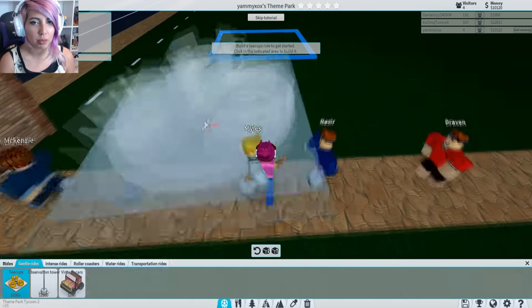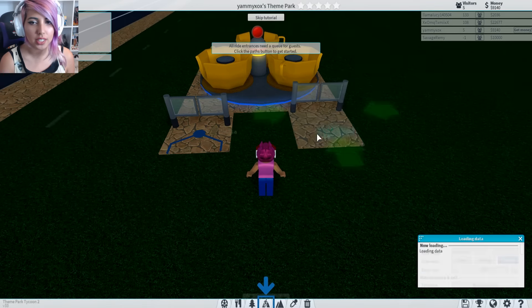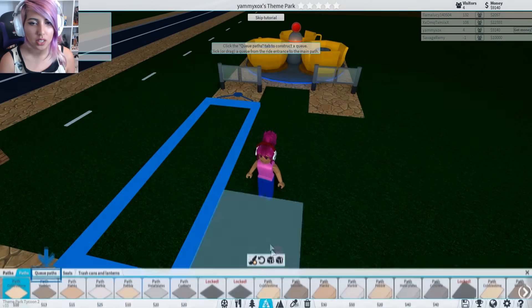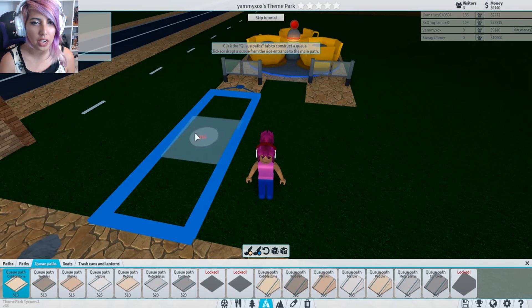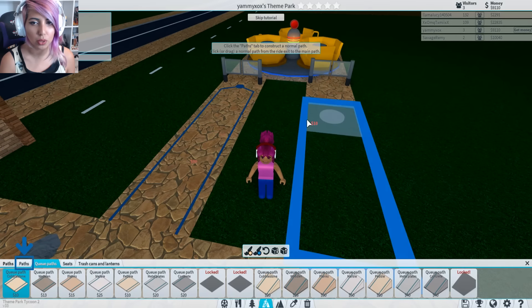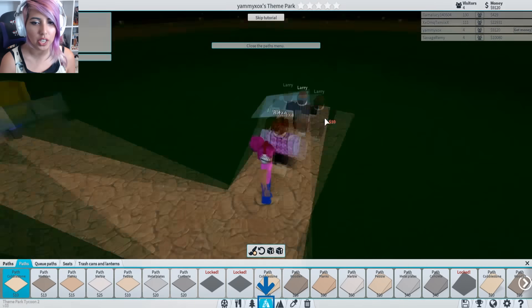Let's build a ride. We're gonna make the teacups ride. You have to build an entrance and an exit, and then you have to do like walking paths too — queue paths. We're gonna do a queue path. Look at that, beautiful. We've got the teacups going.